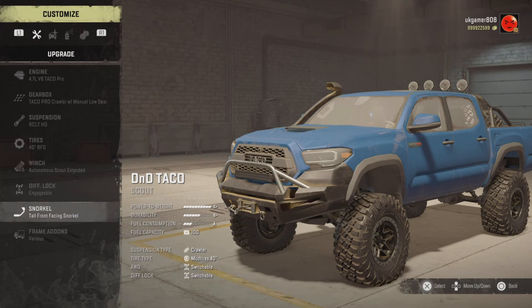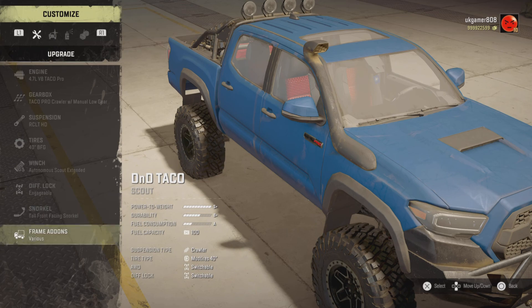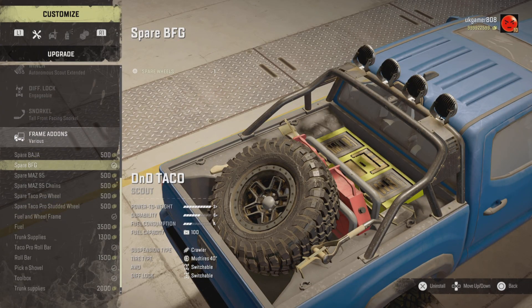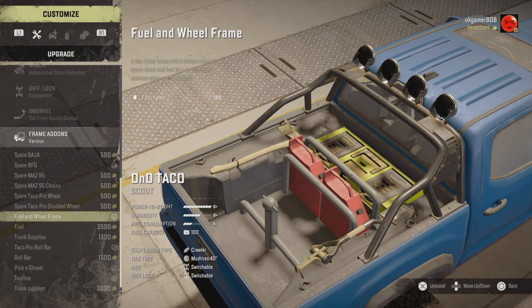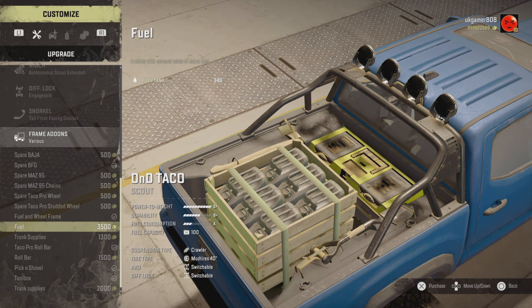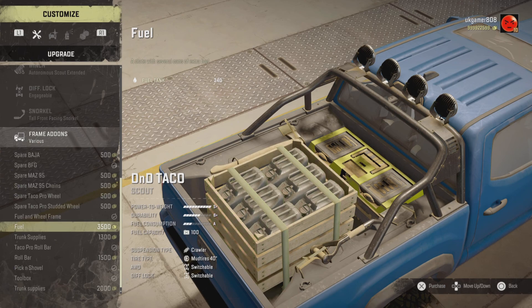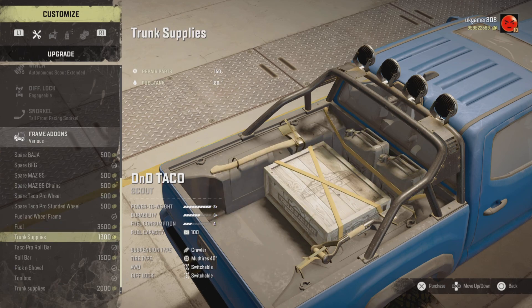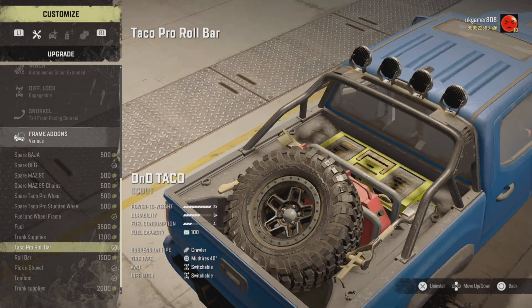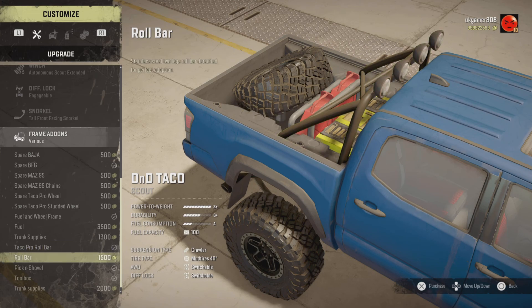We've got engagement diff lock which you already get anyway. I should have showed you the cost of this, which was 38,000 I think - I'll go back and show you that in a moment. This one you've got the spare wheel on the back; you add that frame and then you can put whatever tire you've got to match. You can put fuel on the back - he's got 240 on that, he actually upped that because I said it was a little bit low. You do tend to drink a bit of fuel so it's always better to have a lot spare. The trunk supplies are 150 repair points and then 80 on the fuel. We've got the Taco roll bar, which is the unbranded version of the TRD Pro, and then we've got the other type of roll bar.